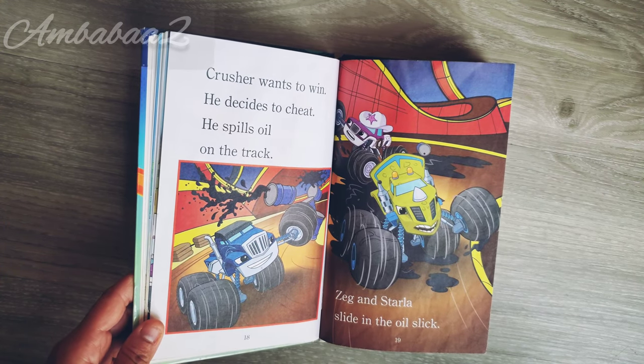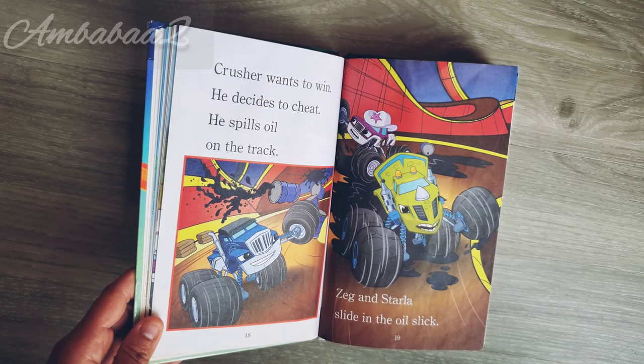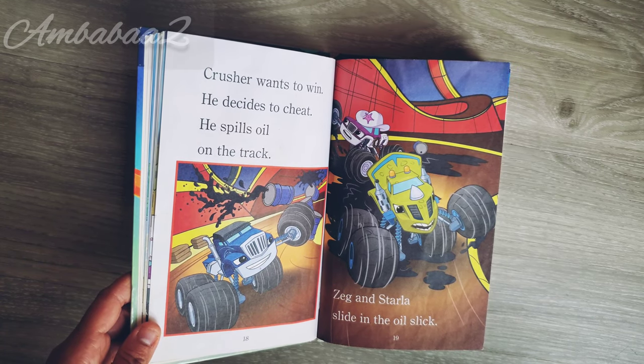Crusher wants to win. He decided to cheat. He spills oil on the track. Zack and Starla slide in the oil slick.